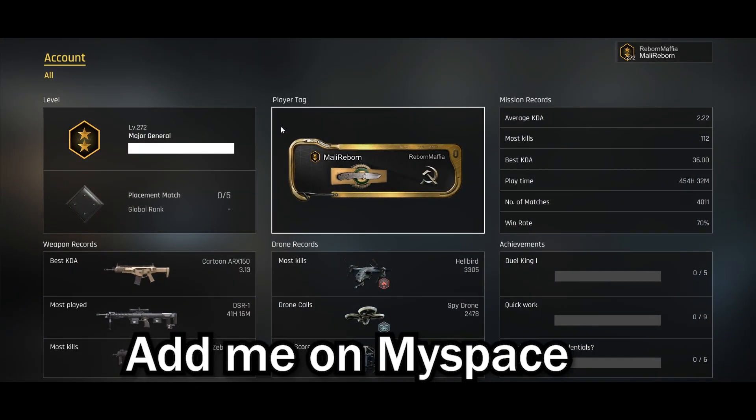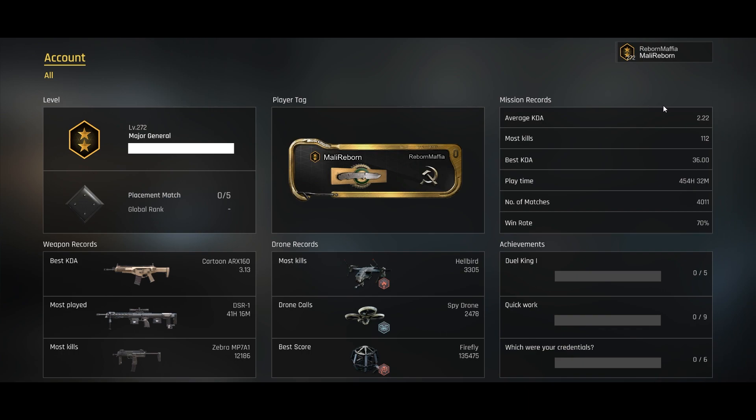Next up is my profile. I have an average KDA of 2.22 — balanced, as all things should be. My most kills is 112 and my best KDA is 36. Both of these records are achieved in Secure Point. I got 112 kills on Cloud Nine with the MP7, and for the best KDA I died once and got 36 kills.